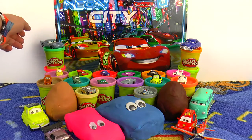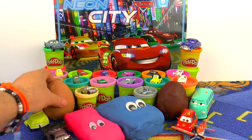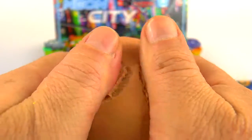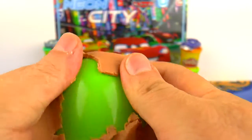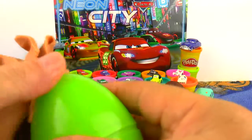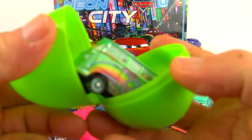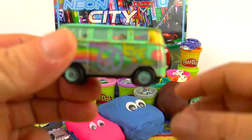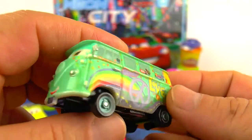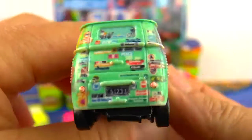And we still have surprises — don't go away. And here we have another Play-Doh surprise egg, a little bit smaller. I'm sure we'll find something really cool inside. It's brown outside, green inside. And we will see the surprise. Here we have Fillmore, the hippie bus from Radiator Springs. Love and peace — yes, he is a hippie.